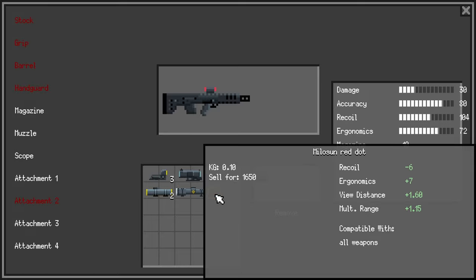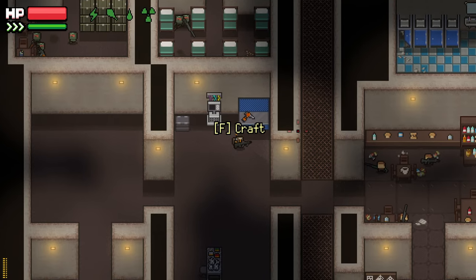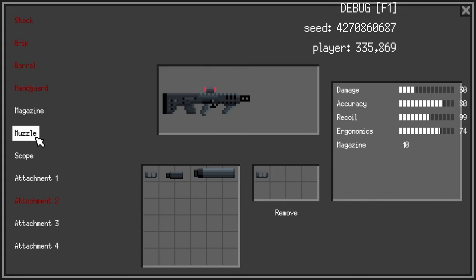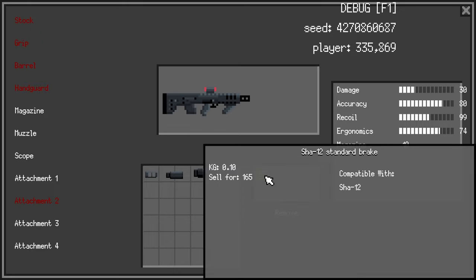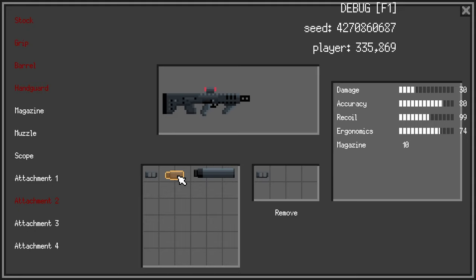Let's put that one on. There's no other muzzle attachments for it unfortunately. Minus 5 recoil, let's throw that on there. Actually, I'm just gonna take a quick look. Besides the standard brake, there's not another brake you can throw on. I knew there was a suppressor, but there's nothing else.